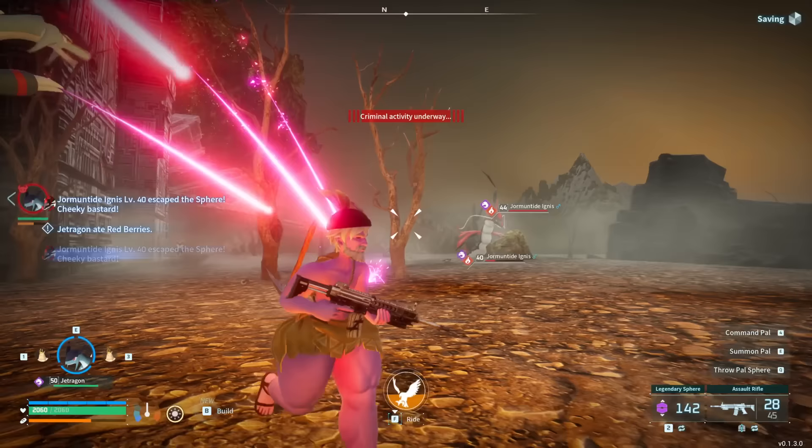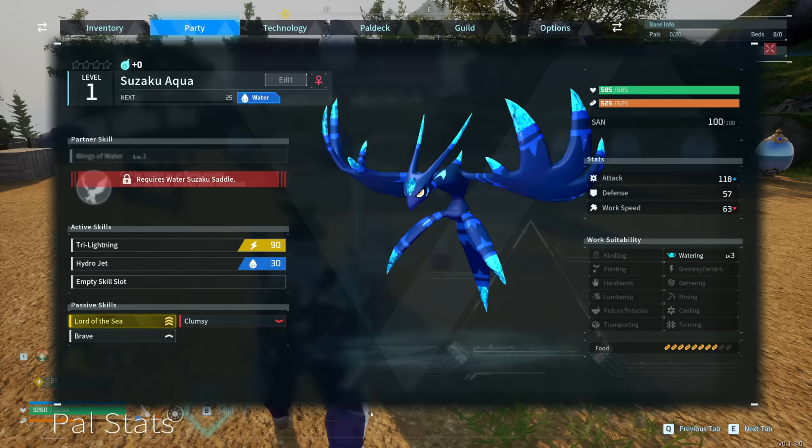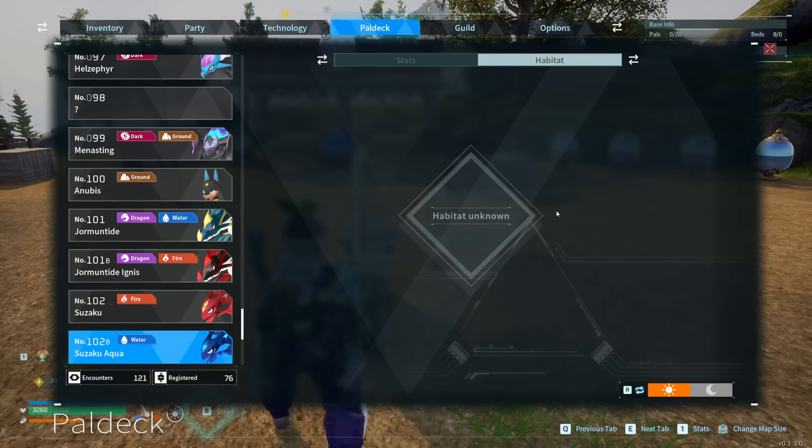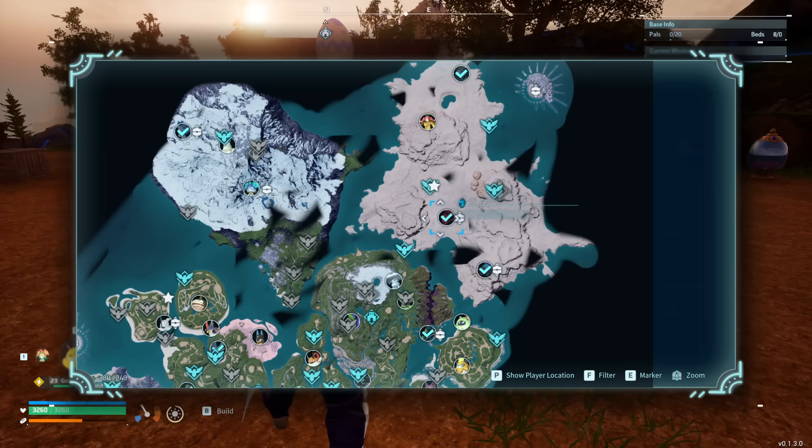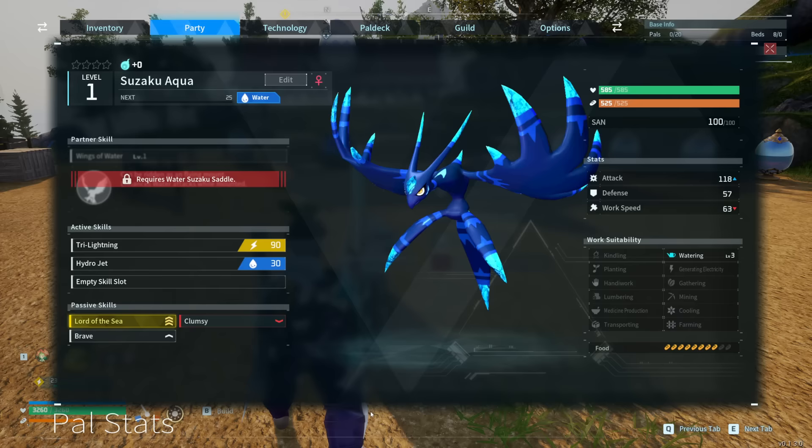Our fourth PAL of the day is Suzaku Aqua. This absolutely beautiful water creature doesn't have a single spawn on the entire map — not in the open world, not as an alpha boss, nothing like that — and so the only way to create it is through breeding two specific PALs: regular Suzaku and regular Yormantide, both of which you can find as alpha bosses in specific locations. It can be a bit hard to squeeze them into the breeding farm together because they're both pretty big, but on top of just looking incredibly good and being a generally strong water PAL, it also has watering level 3 as a base skill.